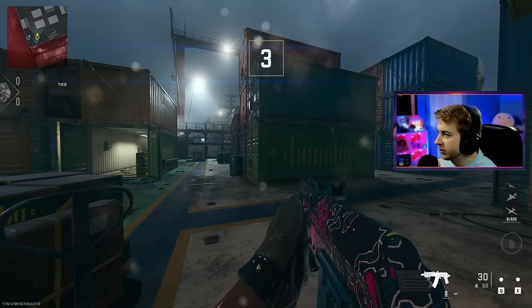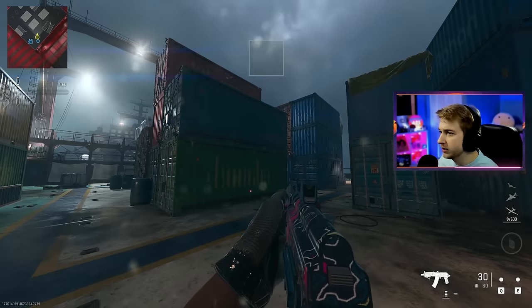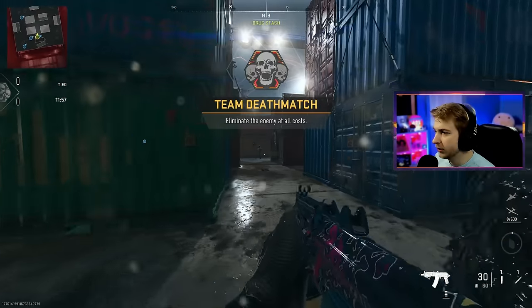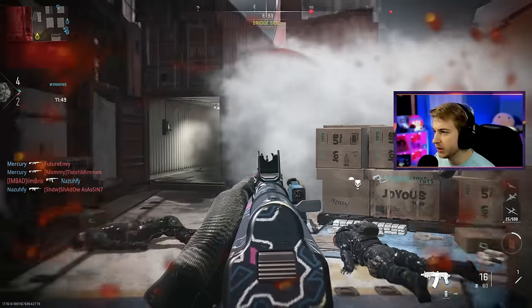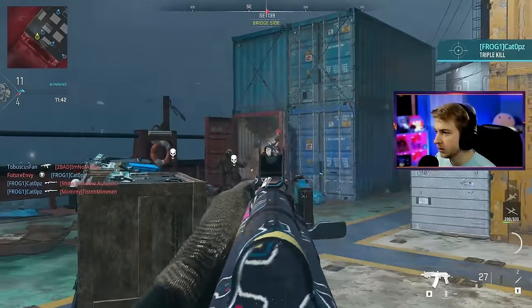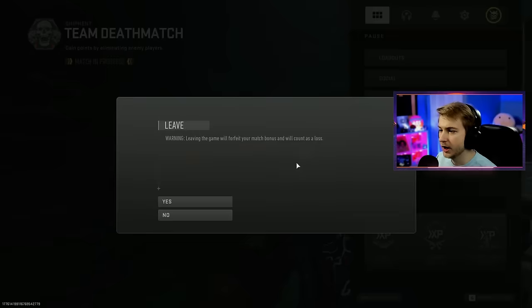All right, this is my first time on the new Shipment. It looks pretty good so far — a little dark, a little rainy. Weather don't look good today, but still the same old Shipment. We just need two kills and we can back out of here. That's one. And that's two. Get me out.